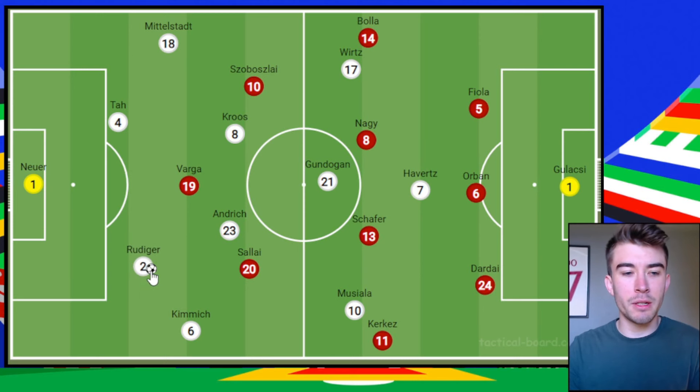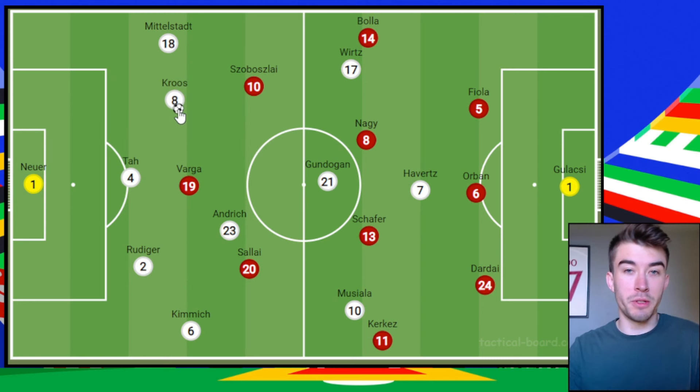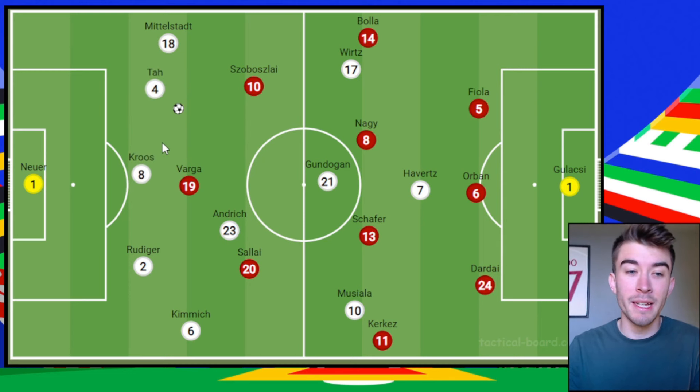Rudiger steps slightly to the right-hand side, Jonathan Tah plays as the middle centre-back, and Tony Cruz is once again given the licence to drop deep into almost a left centre-back position. This allows Cruz to get more time on the ball in international football and use his passing range from there. Germany also used Cruz between the two centre-backs at times — possibly to limit Hungary's counter-attacking threat — but more often than not Cruz was still on the left-hand side.